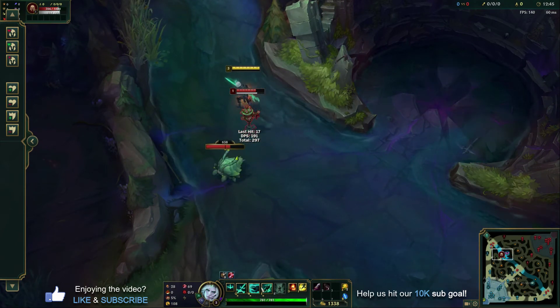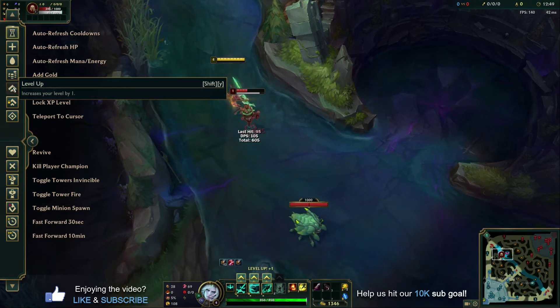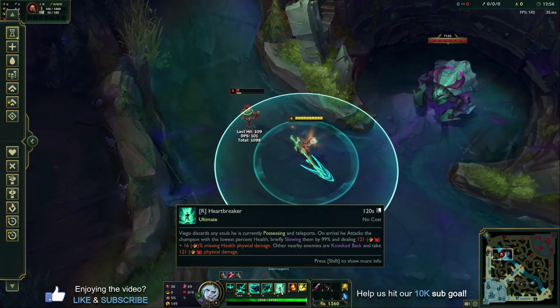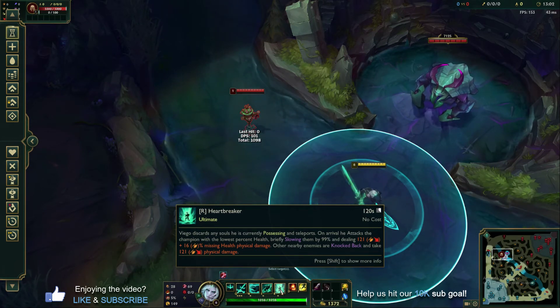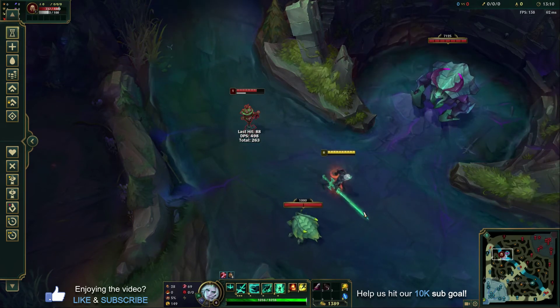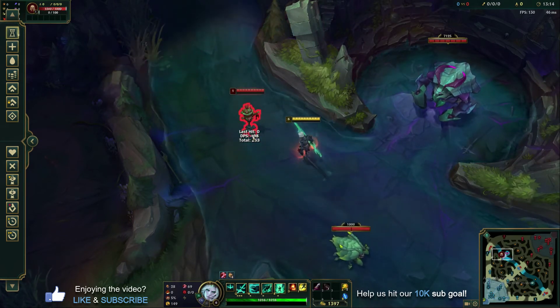His ultimate — if we level up to 6 here — is a little bit less complicated than his passive. How it works: his ult is a short dash mixed with execute damage. The more health they have missing, the more damage it deals. There's another aspect where if you cast it and nearby enemies are knocked back, it deals some physical damage. But essentially it's a short dash with an execute — similar to if you've ever played Darius.